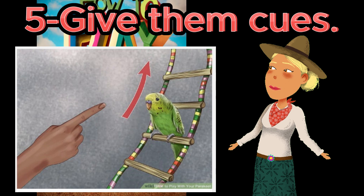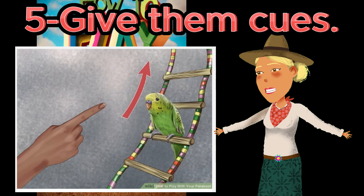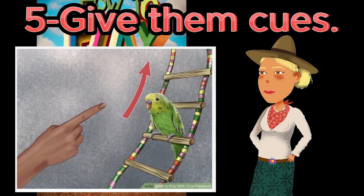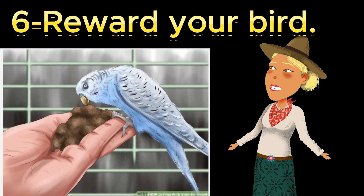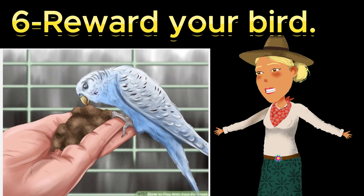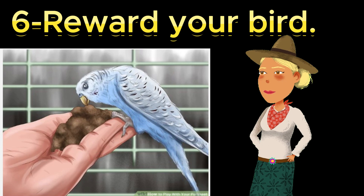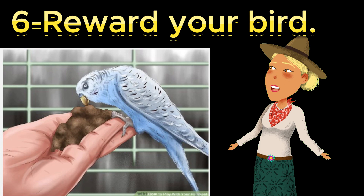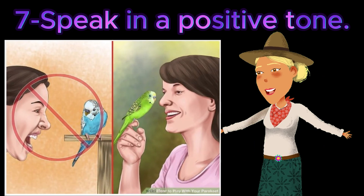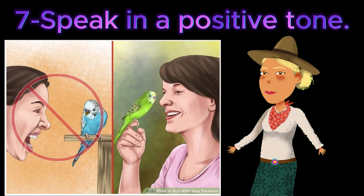A verbal cue can be a short phrase like 'up the ladder' or 'down the slide,' or as simple as a word like 'up' or 'down.' Six: reward your bird. Whenever your bird does what you want it to do, give it a treat. This positive reinforcement will ensure it associates your cue and the action with the treat it receives. You can also reward the bird at the end of a session with a treat it does not regularly eat — consider a whole sunflower seed or a piece of millet spray as a quick treat.